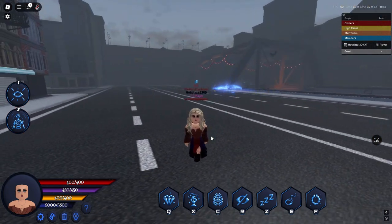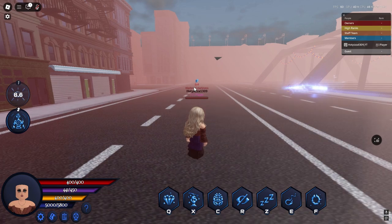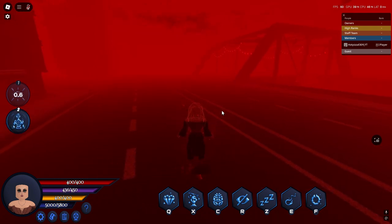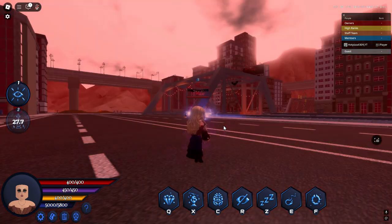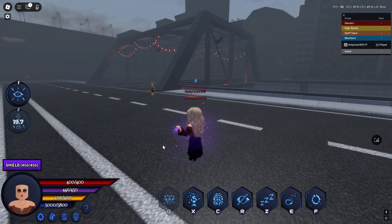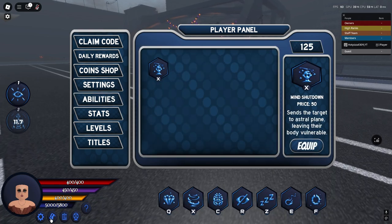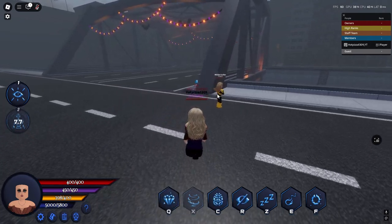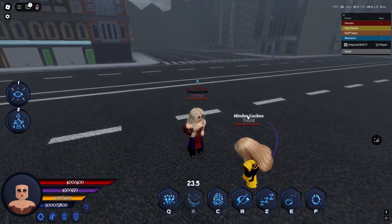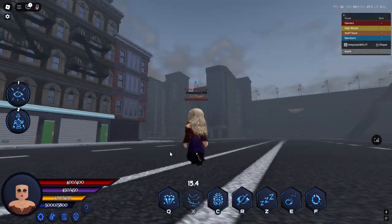First move we got for Sarah is the locator spell — you can click on someone and it shows everyone around, but since there's only NPCs right now it's not going to work. Next we got astral projection — we know what that does, but for Sarah it does more damage for the pain infliction and a longer time for the possession. Next we got Q which is her shield — purple particles, 450 health. Next we got memory overload which overwhelms the target's memories and makes them not have powers for around 30 seconds.